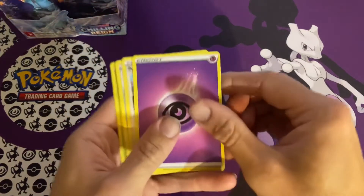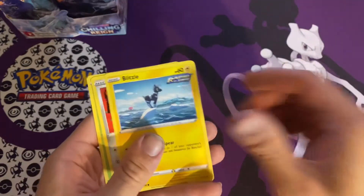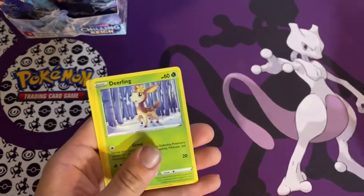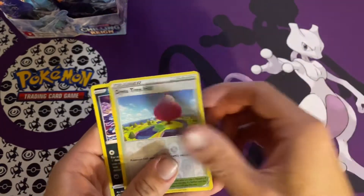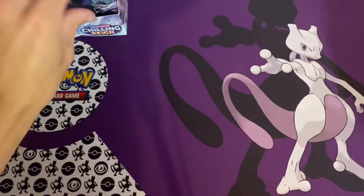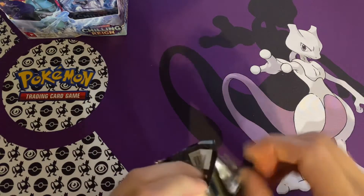We got a Psychic Energy, Peony, Lairon, Fire Resistant Gloves, Blitzle, Aron, Deerling, Delibird, Larvesta, Dynatree Hill, and a Spiritune. All right, what else we got here?